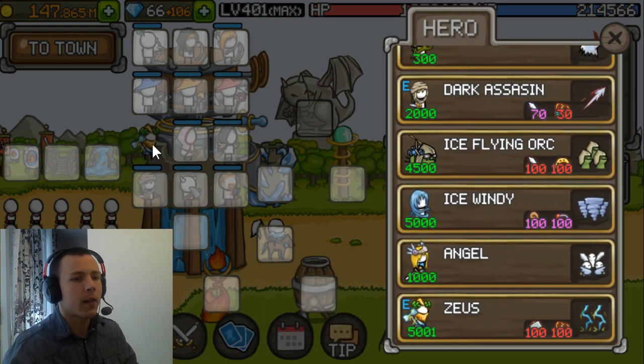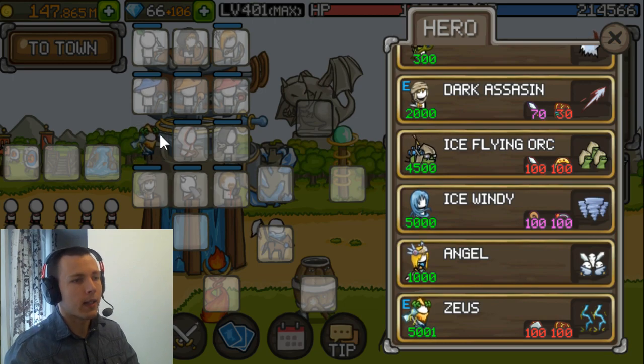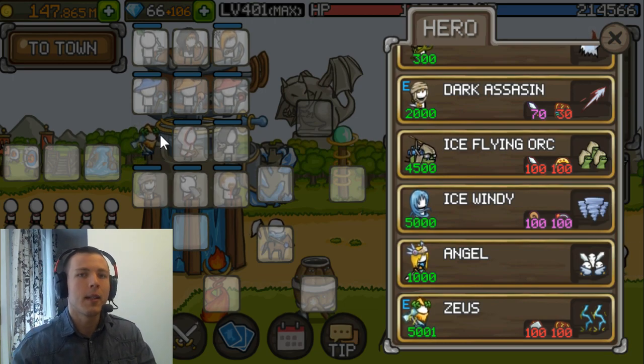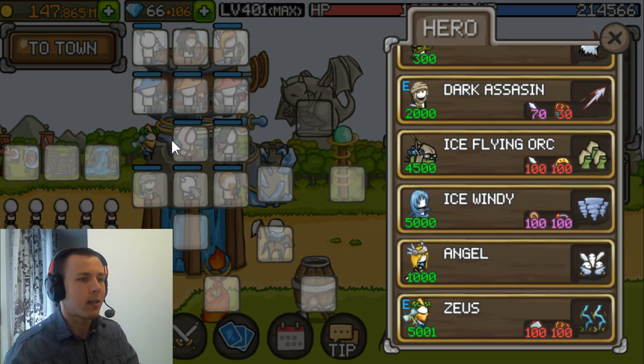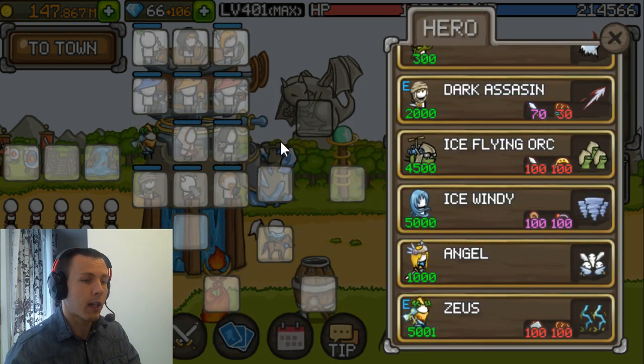On this side I have Zeus, because he's a newcomer to the game and he does mana-free damage. It's some damage to the boss as well as for the ground units. I've set him to attack boss as well for that little extra damage.